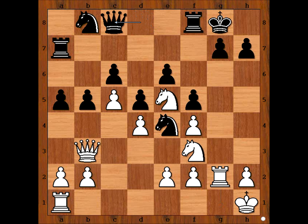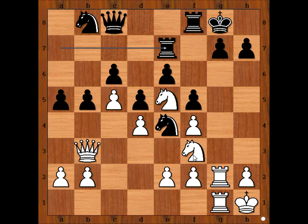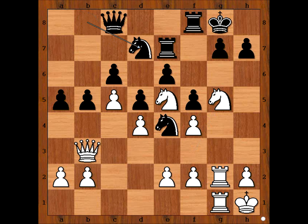Queen to c8. What is the purpose of this move? The black queen is protecting the pawn on c6. The idea is to play knight to d7, but first black wants to play rook to e7 and then knight to d7. Rook from a to g1, rook to e7, knight to g5, and black played knight to d7 as planned. We have reached the most interesting position of the game.